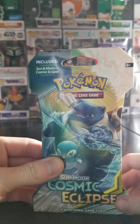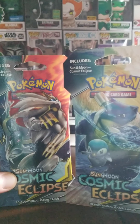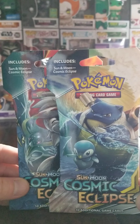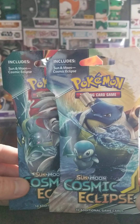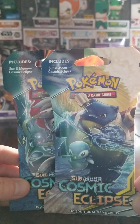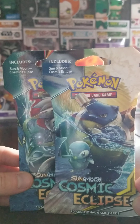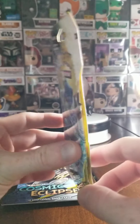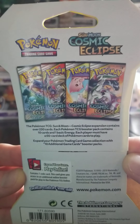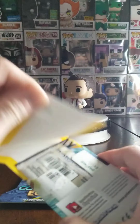Hello, welcome back to the channel. Today we're going to be doing some Pokemon cards — we got two packs of the Solar Cosmic Eclipse. I just realized I thought it was Solar, but it's part of the Sun and Moon series. Here's the cardboard case — you want to see what it looks like inside?